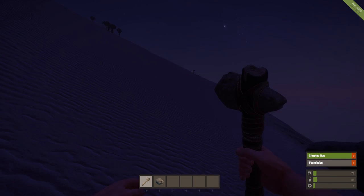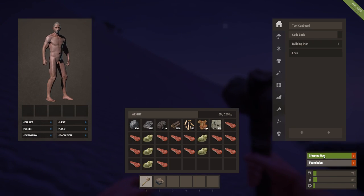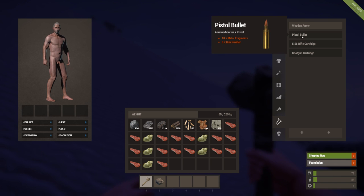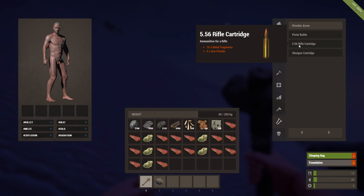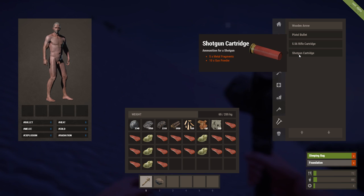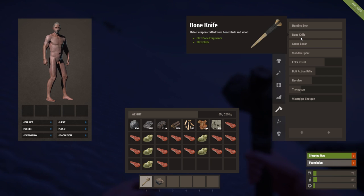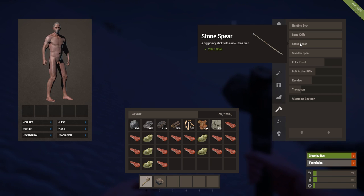Yeah, look at that sleeping bag — right when it gets to the end there it just pauses for like a whole minute before you're done. A bear trap. Wood and arrows — this is all your ammo under nails. Pistol bullet, rifle cartridge, shotgun cartridge. All your weapons — hunting bow, bow knife. I noticed that if you use a bow knife, this is going to be a lot better — once you kill a deer or whatever, you're going to get a lot more cloth and resources from using a bow knife as opposed to a hatchet. That makes sense.